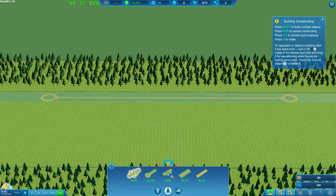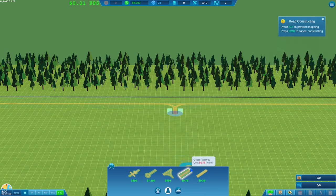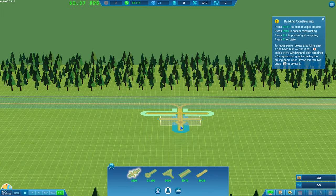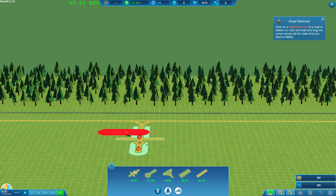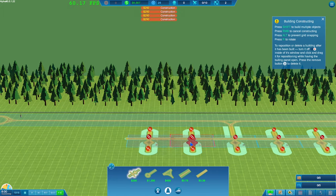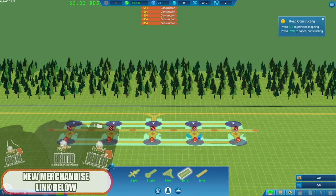I want to find roughly the center — about there I think. Don't quote me on it. I want to have a grass taxiway coming out from either side here. I'm thinking maybe four — let's go five just to make it sort of even. Now we can sort these guys out and they'll all join together.